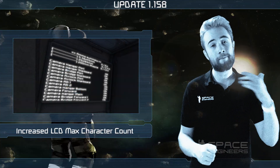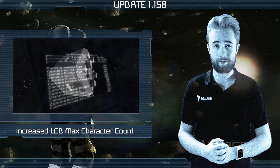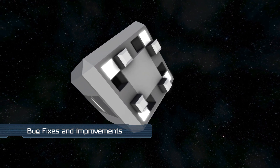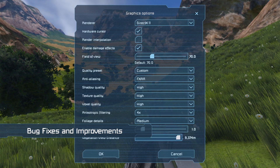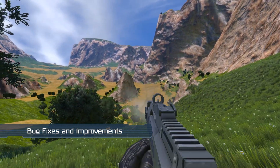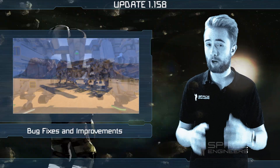We also increased the maximum number of characters allowed in LCDs to 100,000. Bugs fixed this week include phantom power drain when using a merge block, view distance settings not updating, and the rifle continuing to fire after going to the escape menu. Lastly, many crashes were resolved, including ones related to the use of local mods.